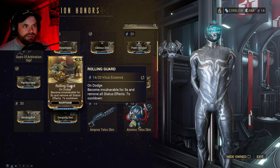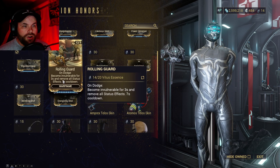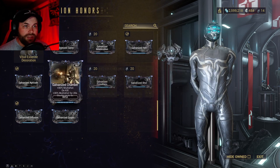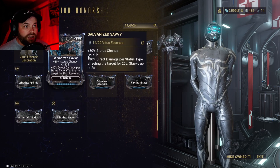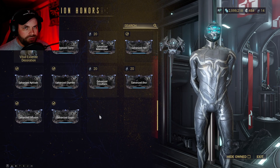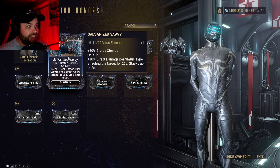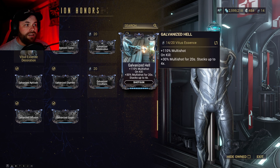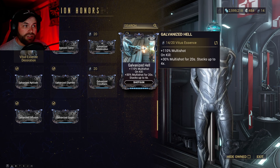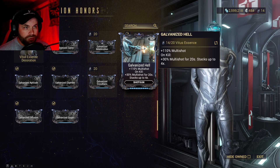Scroll down through his inventory and you can see he's got Rolling Guard right there. You can spend 20 Vitus Essence to pick this up. So get yourself 20 Vitus Essence and you can pick up Rolling Guard. Or you can spend 20 Vitus Essence and pick up any of these Galvanized mods — the ones you see in all those build videos where people are doing major damage with their weapons. You've got Galvanized Savvy for extra status chance that stacks, plus extra damage. Then Galvanized Hell for shotguns, which adds multi-shot and then plus 30% multi-shot for 20 seconds, stacking up to four times.